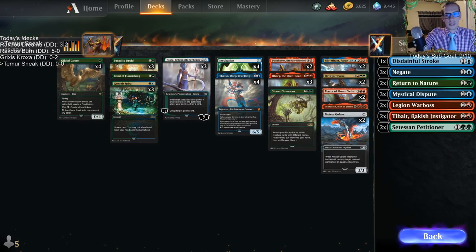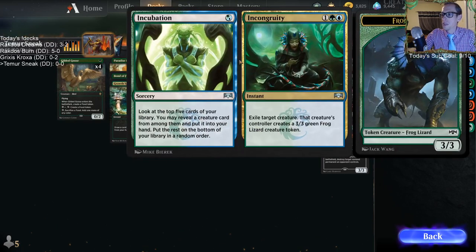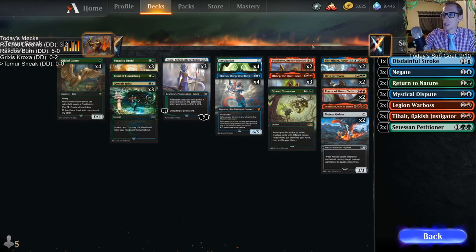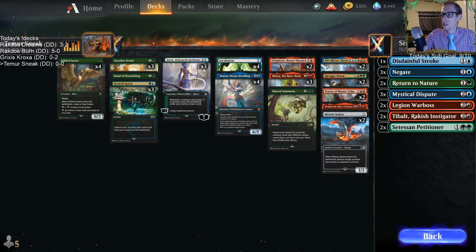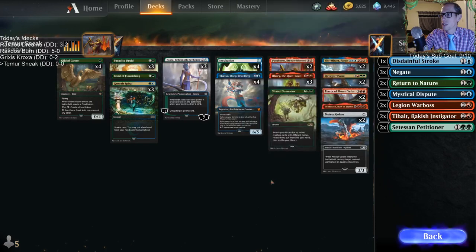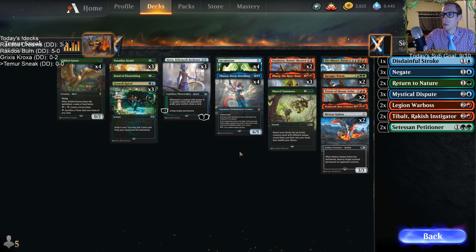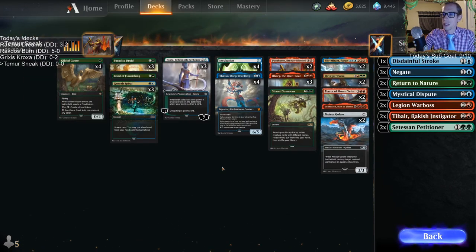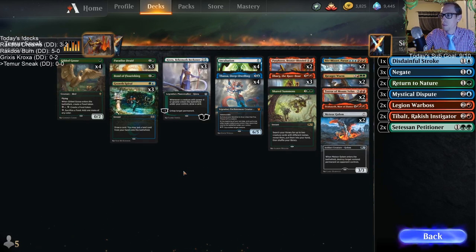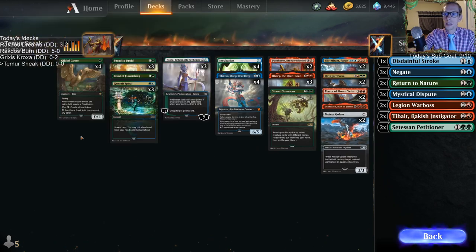The biggest thing I'm concerned about is there's only 23 lands, and I just don't really feel like 23 lands is going to be enough. There are four Incubations to help you find different creatures - it helps you find Purphoros and Ilharg. Shared Summons can go grab them too. I really wish Incubation would grab a land though. I wonder if we'd just want more Bond of Flourishings, because Bond of Flourishing gets any permanent so we could get extra lands.